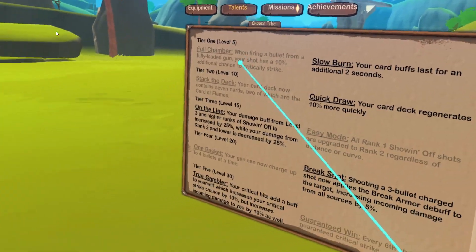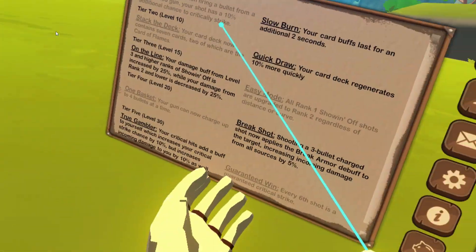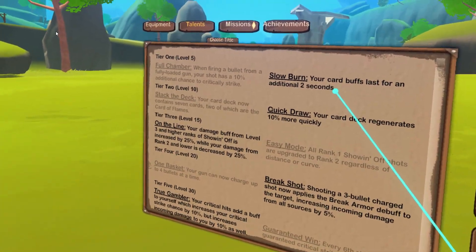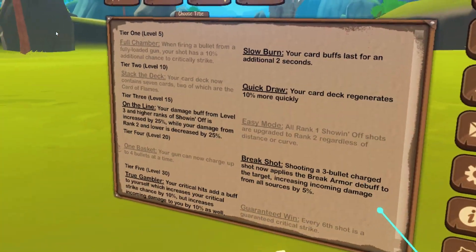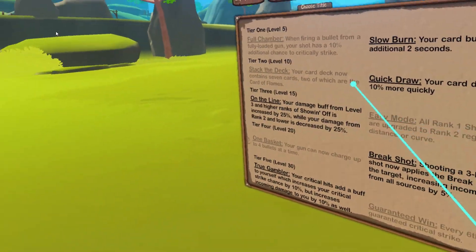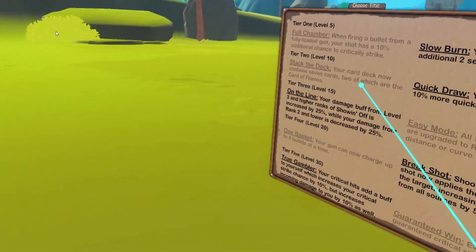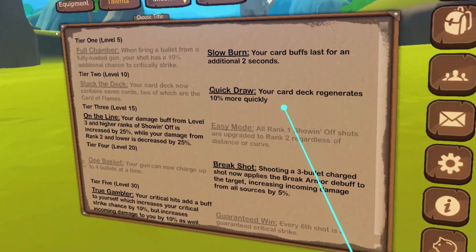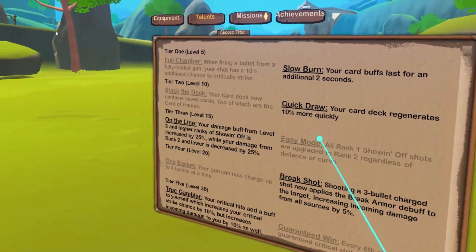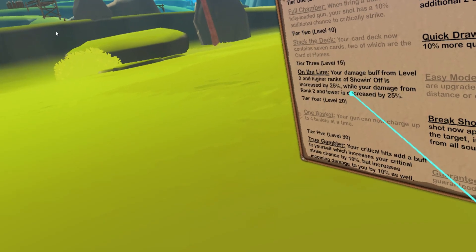For talents: 'Full Chamber' gives a 10% chance to critically strike when firing from a fully loaded gun — nice, but you'll crit easily anyway. I prefer 'Card Buffs Last an Additional Two Seconds' since I like to be a team player. 'Card Contains Seven Cards, Two of Which Are Flames' is great for more damage or quicker regeneration. More cards means more buffs and debuffs helping your team.